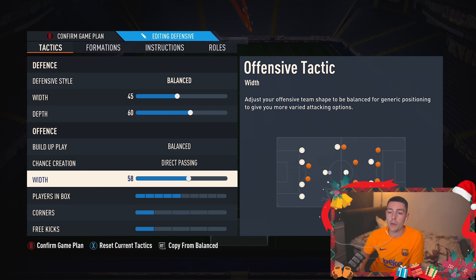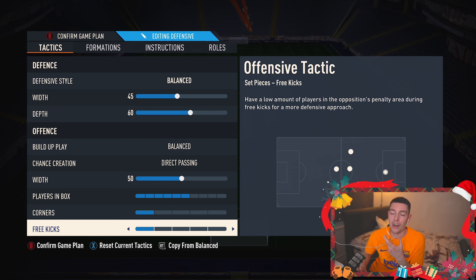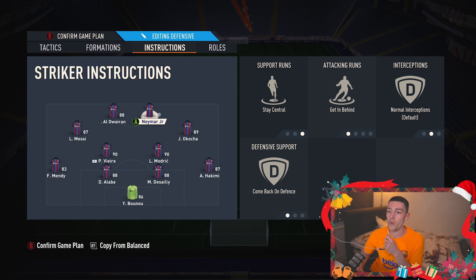For offensive width, previously I would have gone for something like 60, but I'm finding more success with 50 because in a 4-2-2-2 the left and right CAMs create quite a bit of width anyway. If you want more width, you can send the fullbacks forward or toggle hug sidelines. Players in the box I set to six — six or seven is nice but six is the perfect balance. For corners and free kicks, I always set this down to one because you can control the players you want to use off set pieces anyway — having it higher just exposes you to counter attacks.